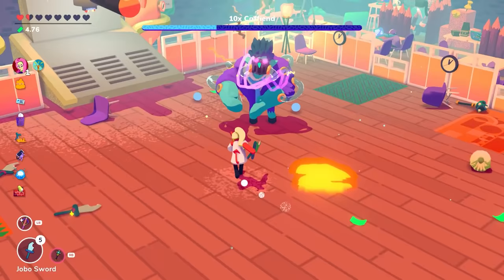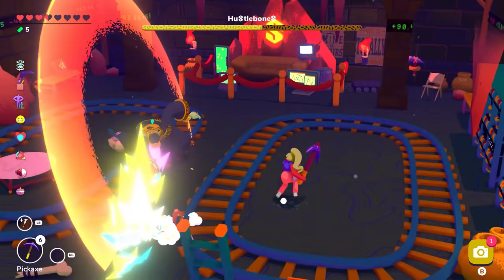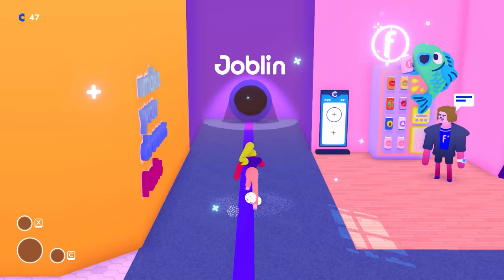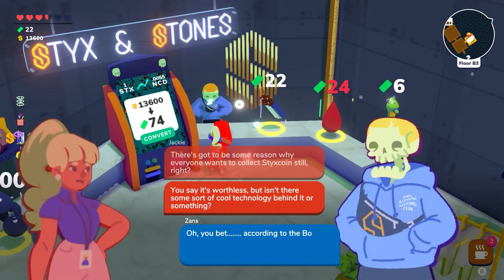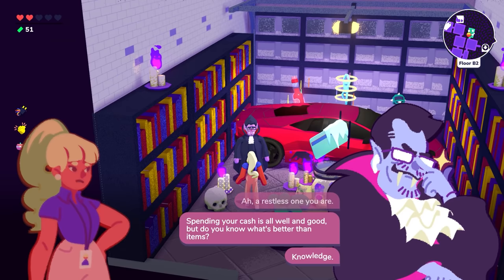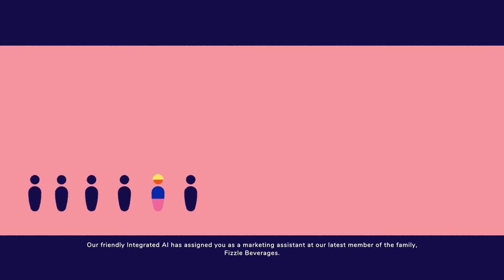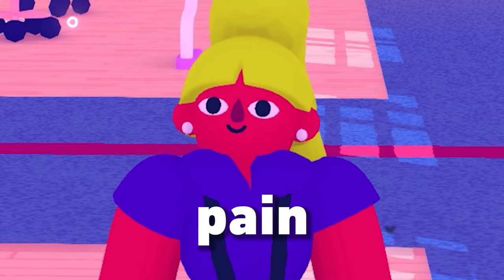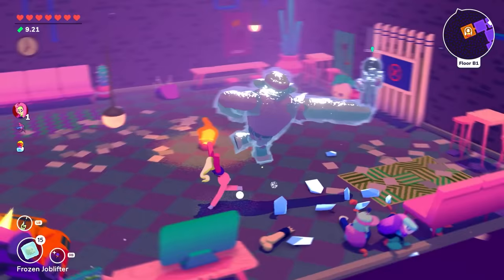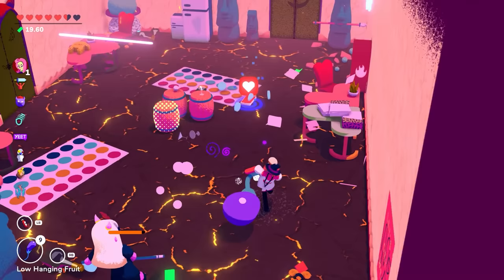Going Under. Before anyone says anything, I'm well aware that this is kind of a stretch to call a souls-like. However, it has a dodge roll, melee weapons, and boss fights, so let's just say it counts. This is a roguelike, but instead of being a hero exploring dungeons, you're an unpaid intern exploring failed tech startups. In this world, when a business fails, all the employees turn into monsters relating to that business — including goblins, skeletons, and demons. Incredible premise. This game also does the impossible — it's actually funny. The entire game is a satire of tech startups and modern workplaces, and everything in the game supports that satire. Even the art style is a parody of the Allegria style you've seen tons of companies use.